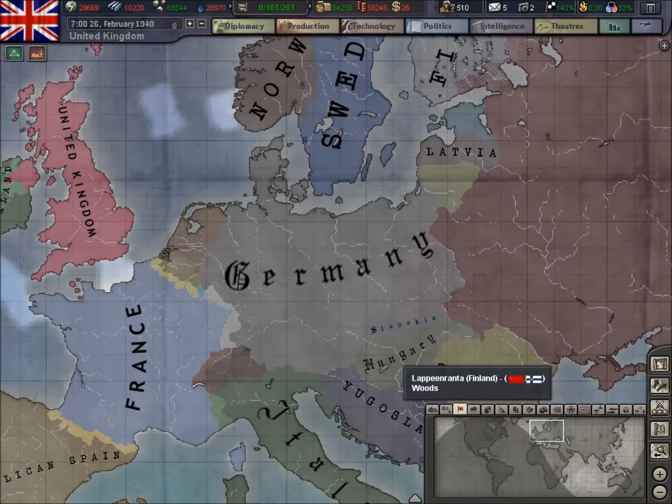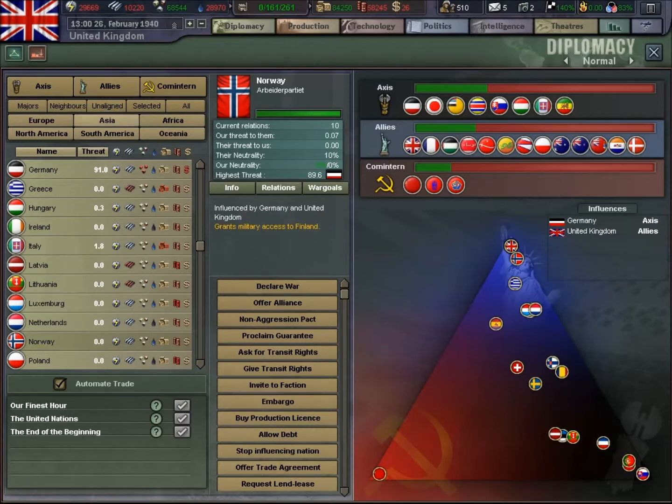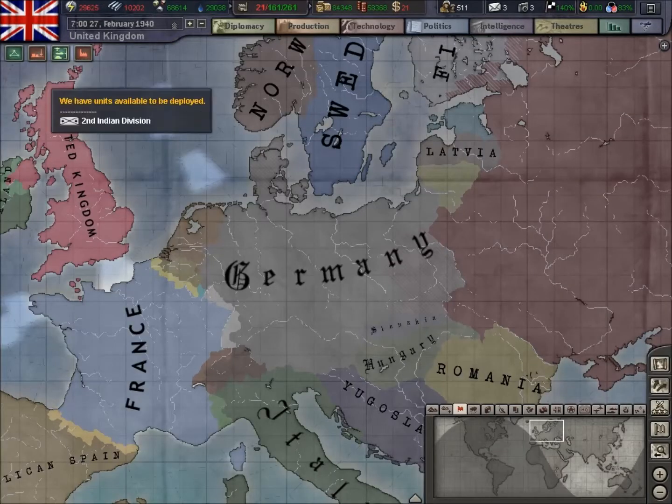It looks like the Russians are making inroads into Finland as well. Let's check the Japanese, see if they're up to anything out there. Still in a non-aggression pact with a couple of puppets, so they've not yet joined the war. We've got another unit ready — a new motorised division.